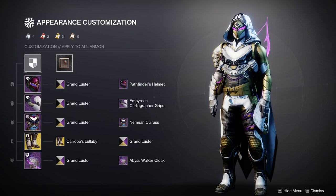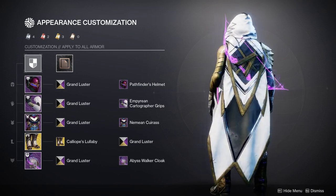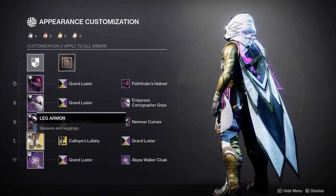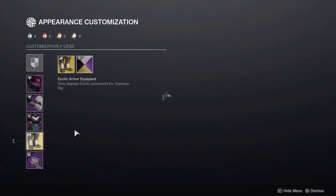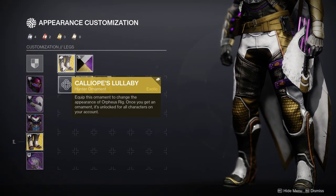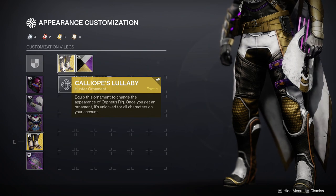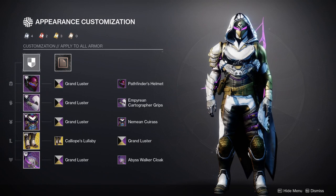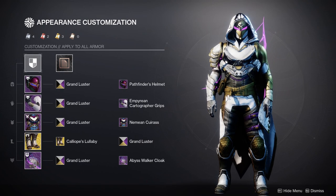For my look I went with a bow on my back and arrows on my hip. For the exotic we're using the Orpheus Rigs with Calliope's Lullaby. I think it looks amazing — I'm honestly a little surprised how good this all came out.